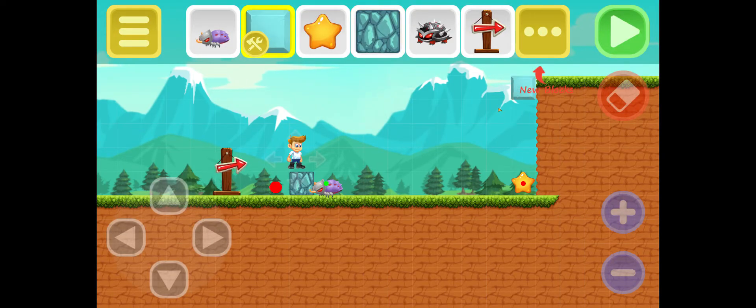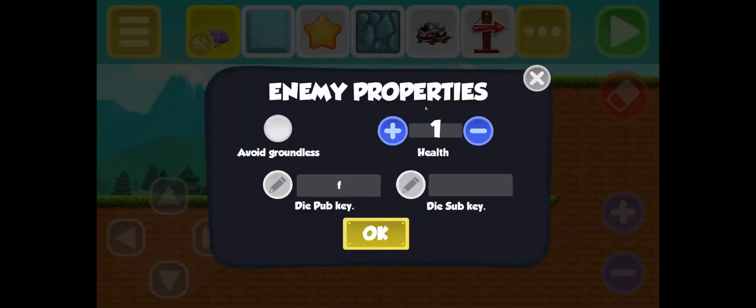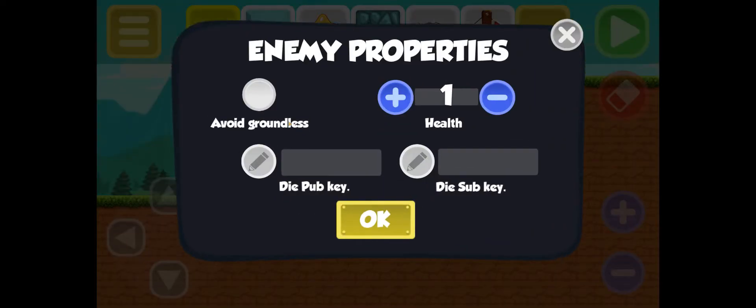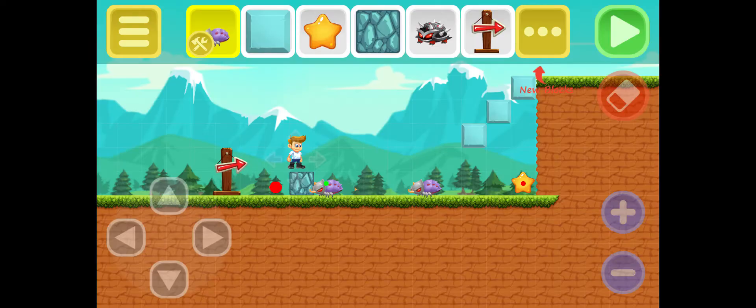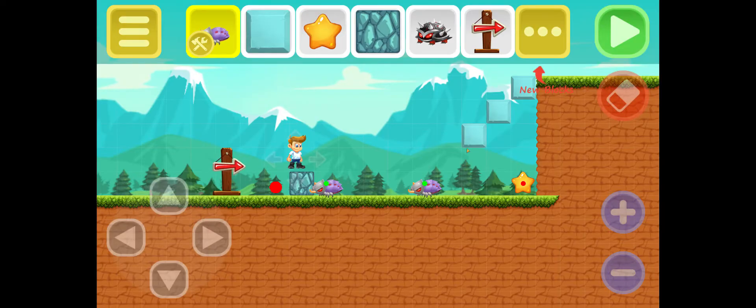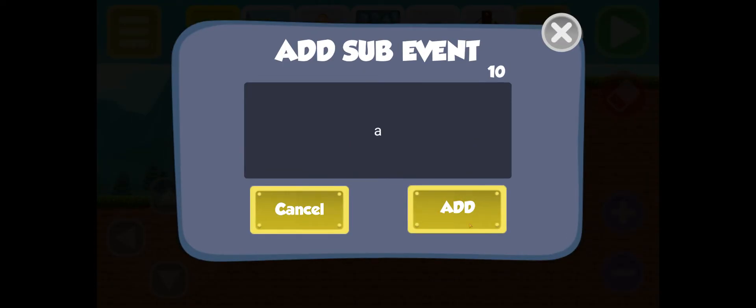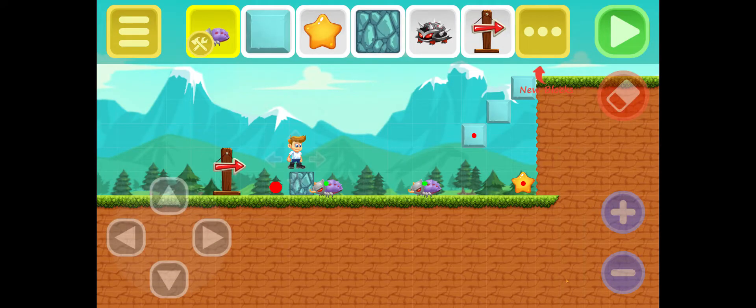Now let's say you wanted blocks to appear — say this was too high to jump up and you needed something to get up. These two can't be the same key in the same spot, so 'F' is not possible here. You need to do another one — you can go like 'A' and 'A', but those are two different objects so that's fine.